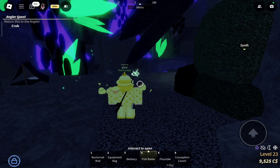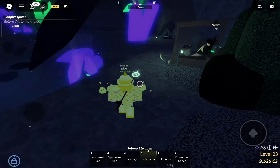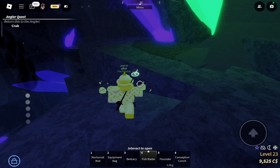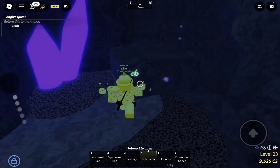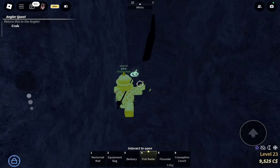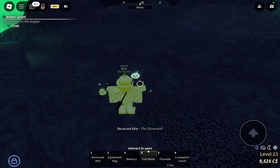For the secret, what you're gonna do is — this is Synth — once you leave this part of the cave, you turn right and just follow this path. It will lead you to a real pool. Do a little parkour. This opening is empty, just keep walking. There's a high spot, and then here you can see the whirlpool. All you gotta do is just jump into it. You will receive a title called The Drowned — that's the secret.